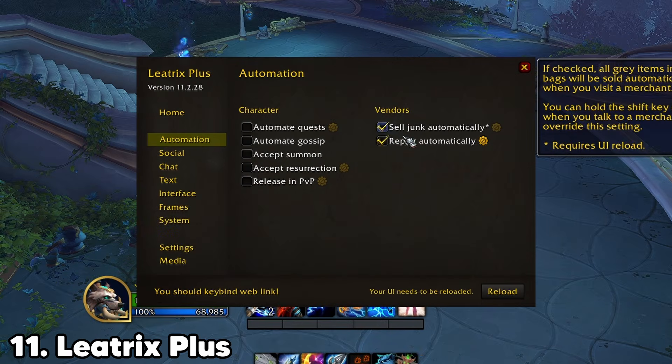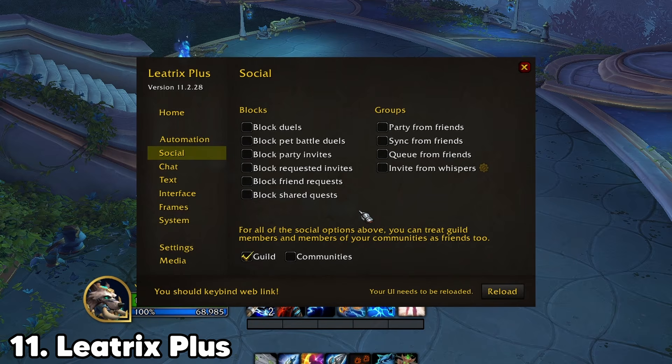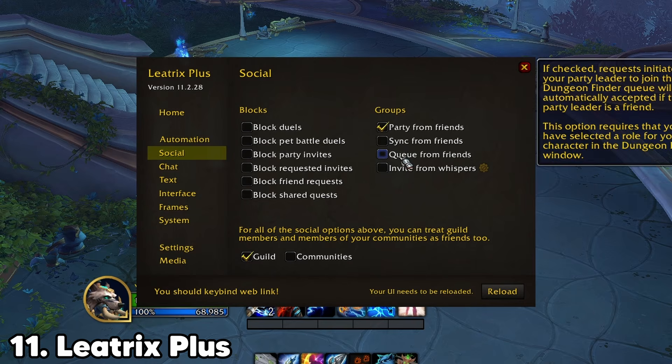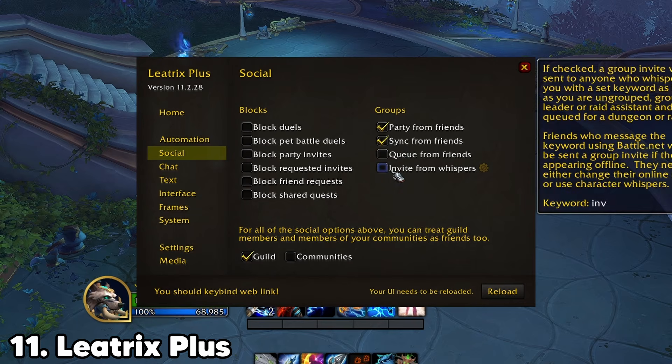Leotrix Plus bundles dozens of quality of life improvements into one lightweight addon — faster looting, UI tweaks, automation — all optional and configurable. You can enable only what you want and ignore the rest. And it's performance friendly; another one of those addons you install once and forget about it.